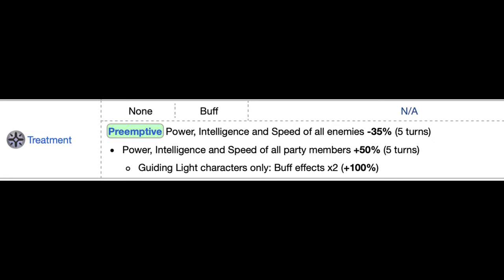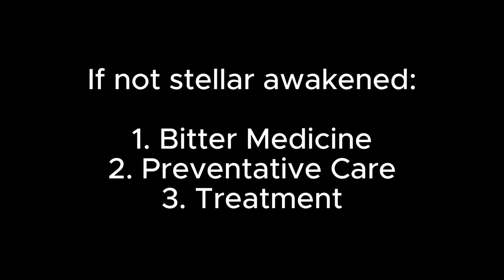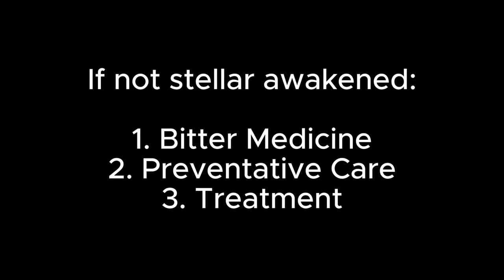Knowing all this, what skills should you equip Sazanka with? If she's not stellar awakened, I'd avoid Sky Bloom Lift as it may take too many turns. Instead, use her as a pure support character with: Bitter Medicine to increase everyone's critical rate for three moves, Preventative Care to restore the team's HP by 50%, restore statuses, and give status immunity for three turns, and Treatment to buff everyone up. These skills aren't set in stone — pick and choose depending on which enemy you're fighting.